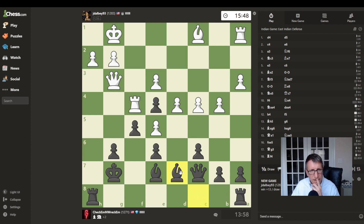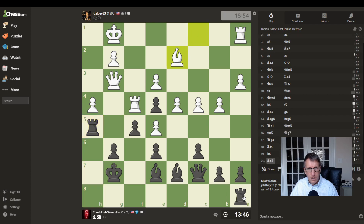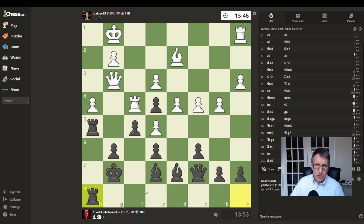We'll do that. Now I can block that with this move and pile my other rook up there. If he moves his bishop up there to help back it up, I can pile my queen in there to put more pressure on.